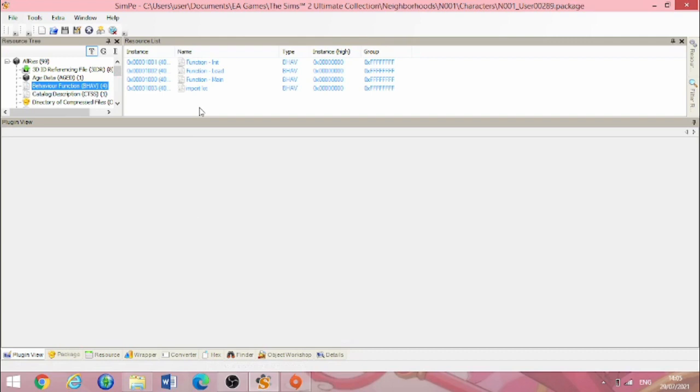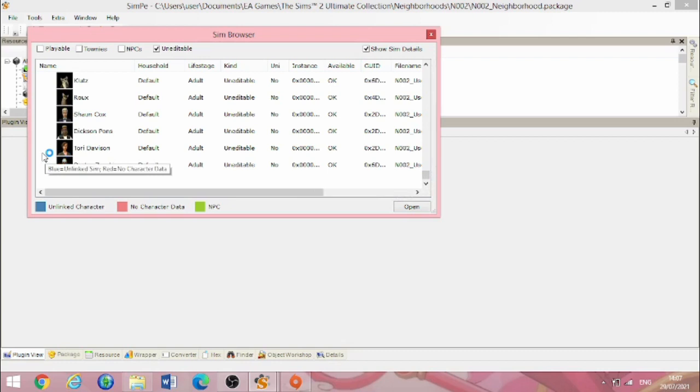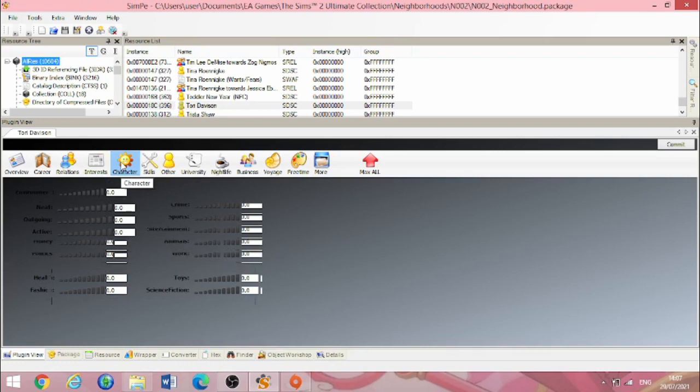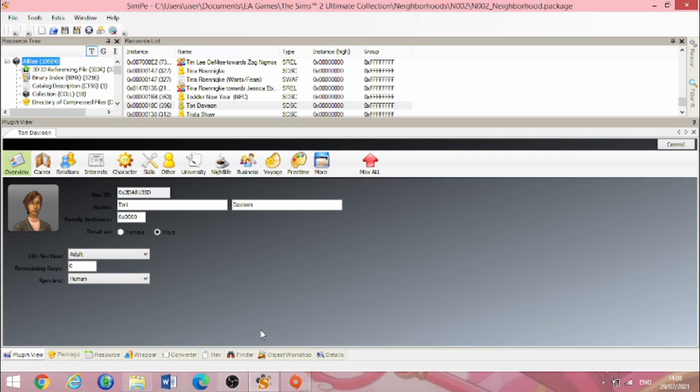Going into Strangetown — it's the same problem. Strays in the default household are all adult males, human adult males. There are also some newly generated sims — I'm assuming garden club members. Looking at Tori Davison: adult male, zero days remaining, no aspiration, no interests, no personality, no skills. It's not looking good at all. Needless to say, Pleasant View and Strangetown are not doing too well.